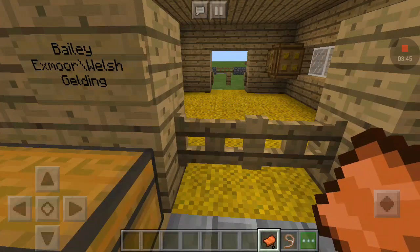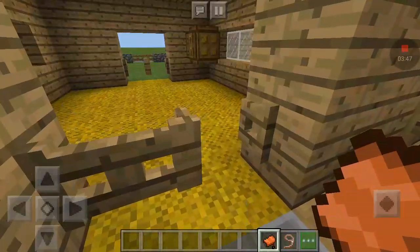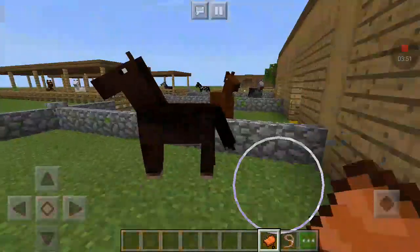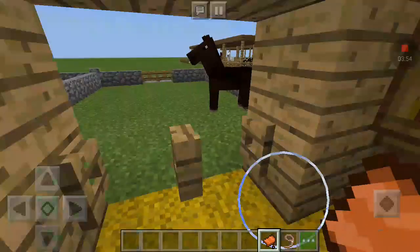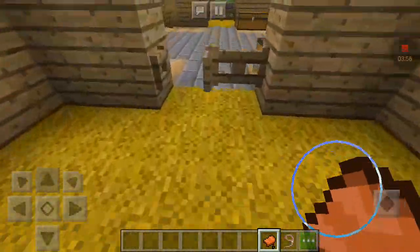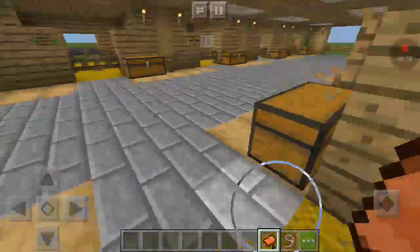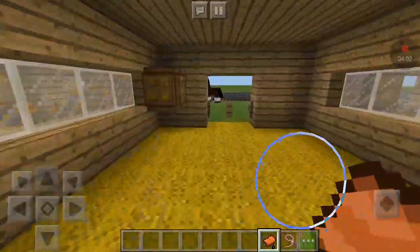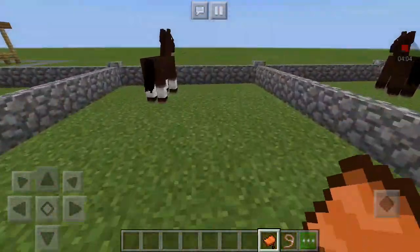This is Bailey. He's an Exmoor slash Welsh Gelding. He's really sweet and really calm — he deserves this stable space in the barn. Next is Mandarin. She is an Icelandic mare.